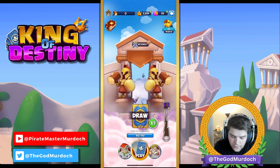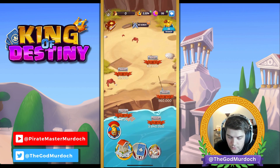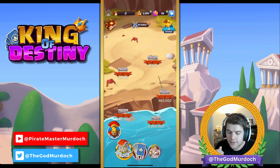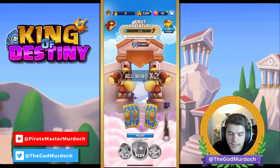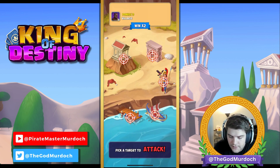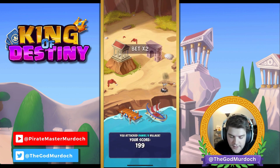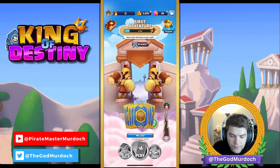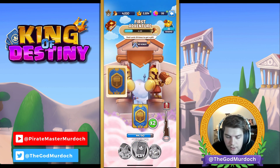Here we are. First things first, what you're going to want to do is head over to your build structures right over here. You're going to see that the cheapest building is 15,000. What you want to do is spam your cards until you get 15,000 — I typically do times two, sometimes times one, it depends. You want to try to get these swords because it does give you points, as you can see down here. Right now we're just trying to get as many hammers as possible.